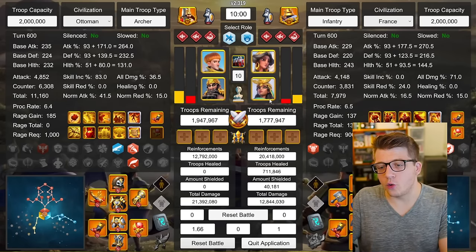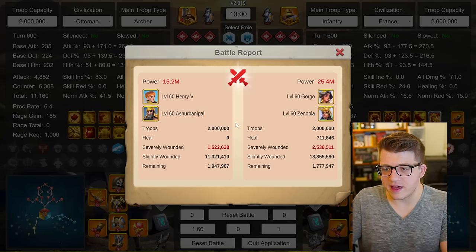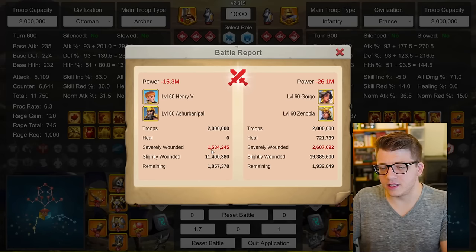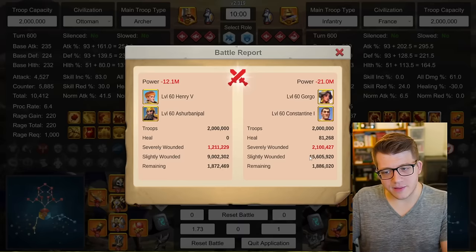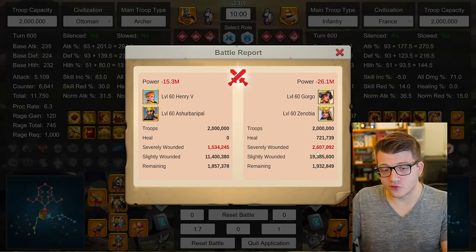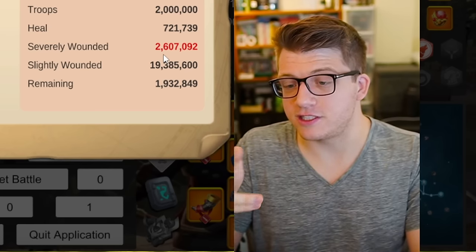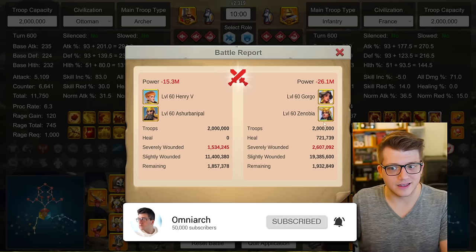Next, up against Gorgo with Zenobia — a little lower on the trade ratio. Henry Ashurbanipal still doing really well: 1.5 million to 2.5 million. The talent build we're using for Henry is important. Moving on: 1.7-to-1 against Zenobia, dealing a little more damage than Constantine but also taking more damage. The Zenobia is just getting destroyed. Some people thought you'd run Ashurbanipal with Gilgamesh to specifically counter Zenobia, but honestly I don't think they'll have any problem countering Zenobia regardless.